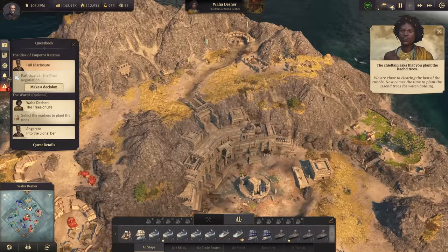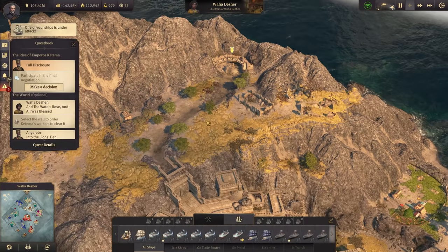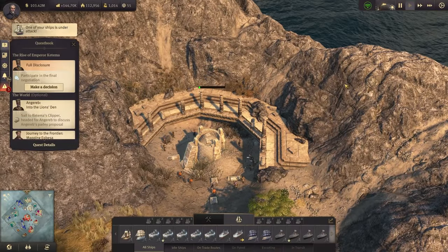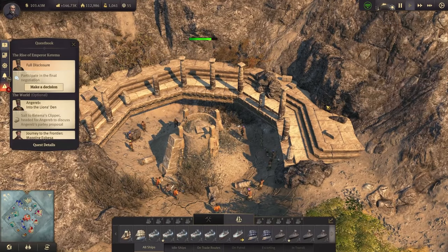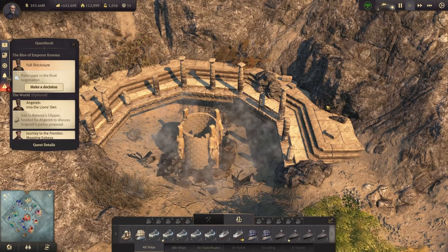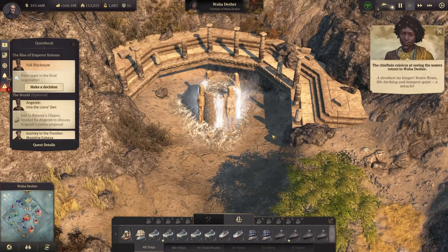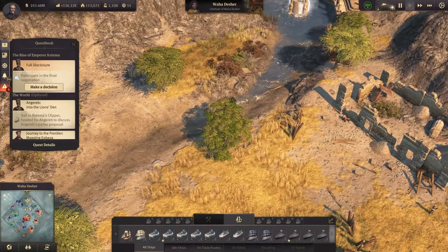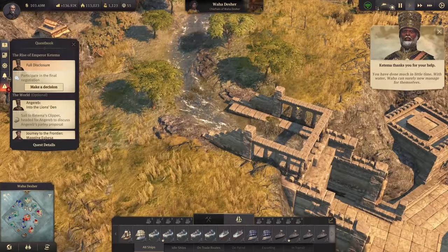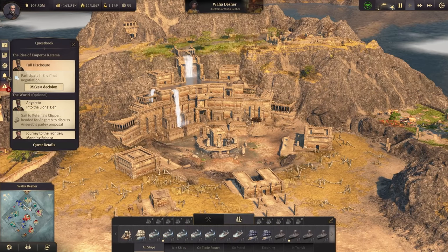We are close to clearing the last of the rubble. Let's clean up more rubble, then select the well to order Kitima's workers to clear it. And there they're working on it now. Still no water coming out — now there's the water! Now that wasn't so difficult, was it? You could have done this without me too, just digging up a few things there. And as we can see, the water is starting to flow now, and the water temple is filling up with water again.